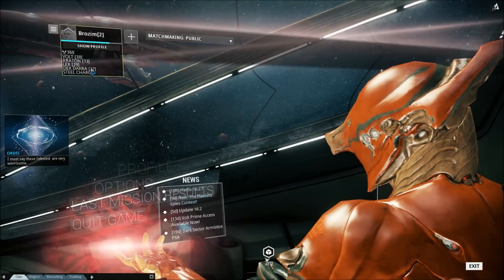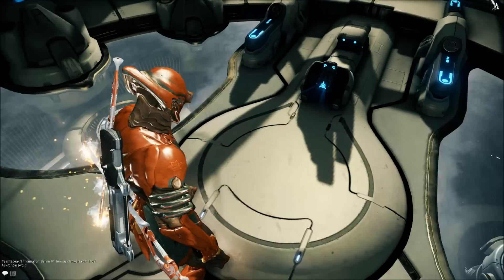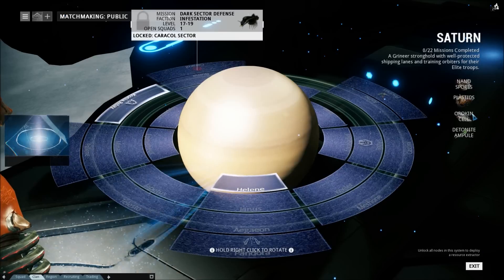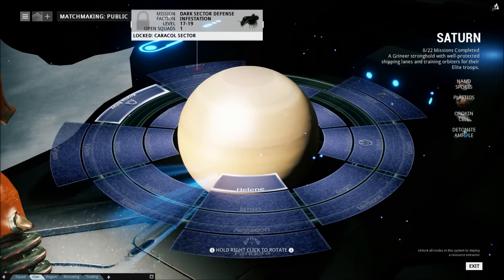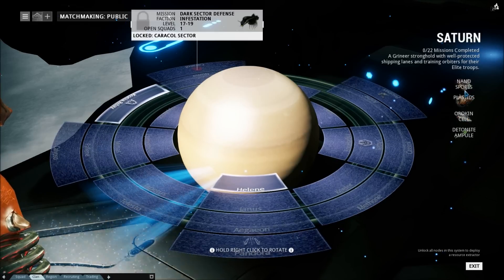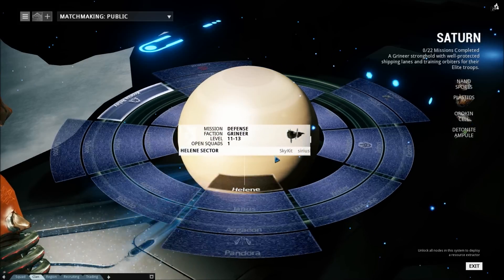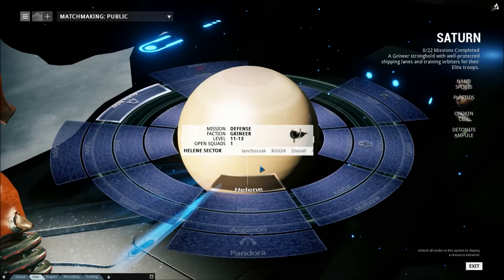Let's drop this party. Our Saturn segment — and Saturn has two very important things: Plastids and Orokin Cells. I'm gonna need Orokin Cells for a lot of stuff; tons of things require them and they're pretty rare. And then Plastids, which I need currently. So I'm gonna get to work farming all the stuff I need, and luckily the first thing is a defense mission, so that should be fairly easy. I will be back when I have Rhino.